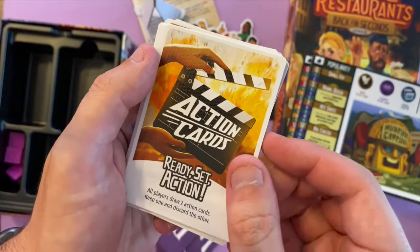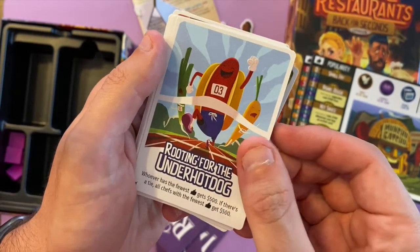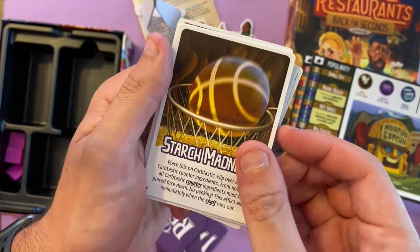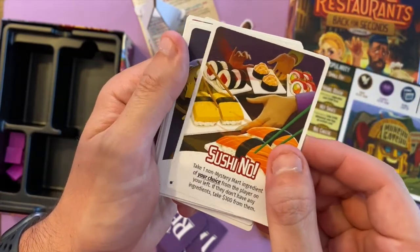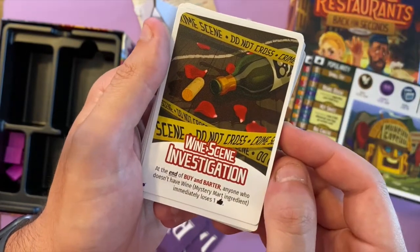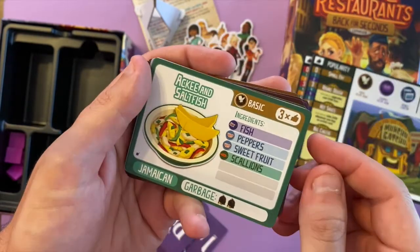There are baggies for storage — awesome. These are the extra standees. The standee holders are very cool — to fit the standees in, you press the base and they open up. Nice high quality, which is awesome. We'll put the standees in there.